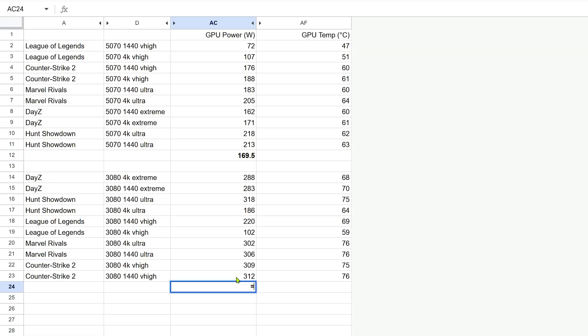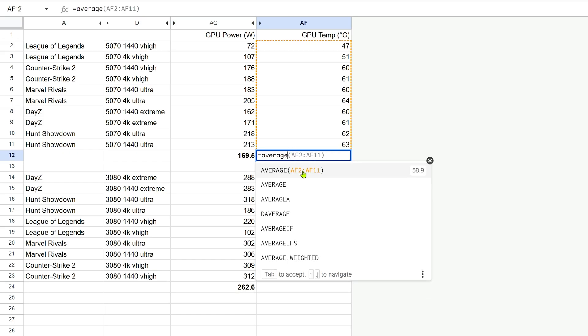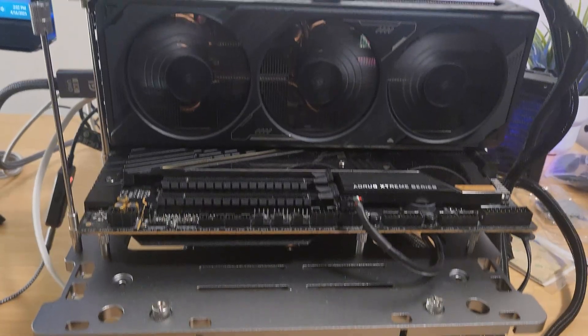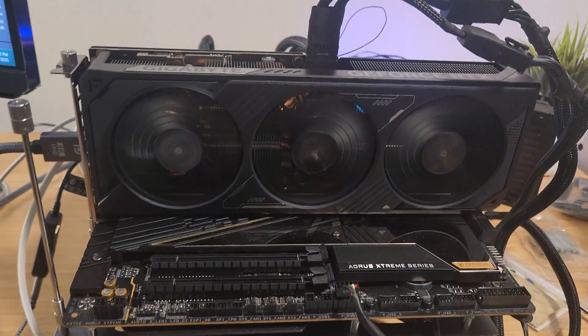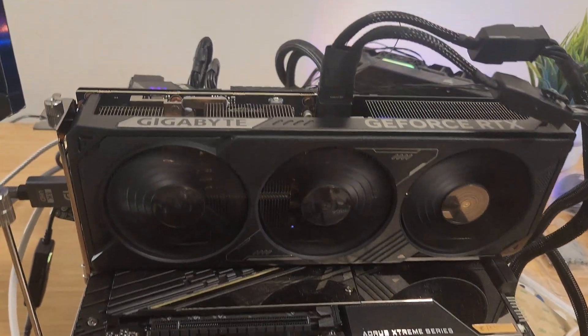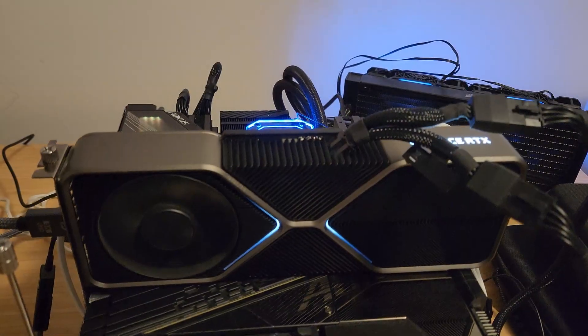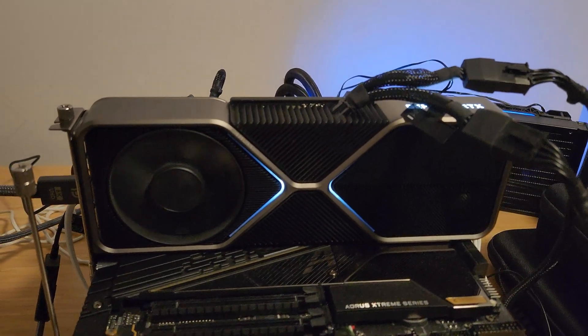Looking at temps and power draw across all testing, the 5070 averaged around 170 watts while the 3080 pulled about 263 watts — that's nearly 100 watts more on average. The 5070 also ran much cooler, averaging around 59 degrees Celsius compared to 71 degrees Celsius on the 3080. The 5070 is significantly more efficient in both power usage and thermals. While raw performance gains have been modest over the last few generations, efficiency has taken a big step forward — something to keep in mind if you're planning a smaller build, have a lower noise target, or just want to reduce overall system power draw without sacrificing performance.